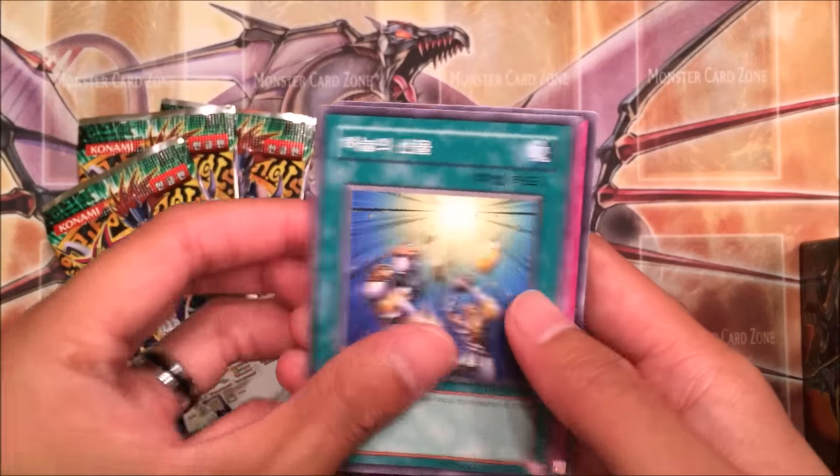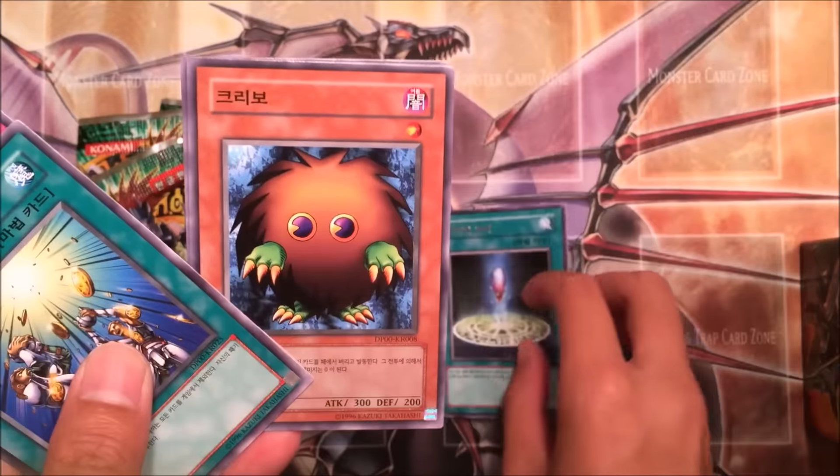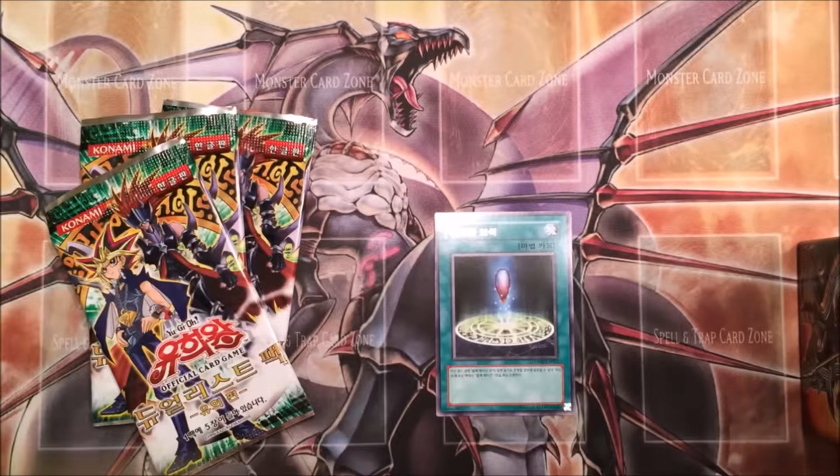Alright, first pack we got Card of Sanctity, Spellbinding Circle, Sage of Stone as the Rare, Karibo, and Swords of Revealing Light.